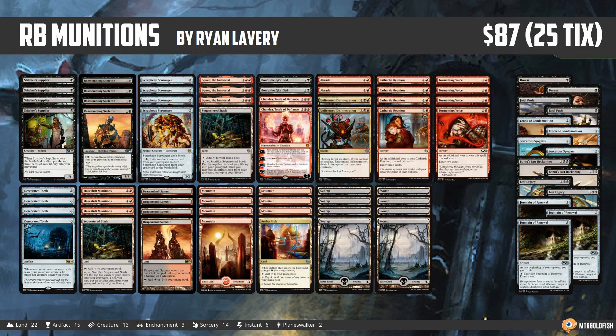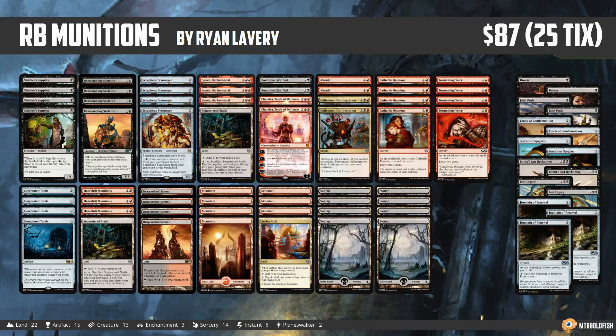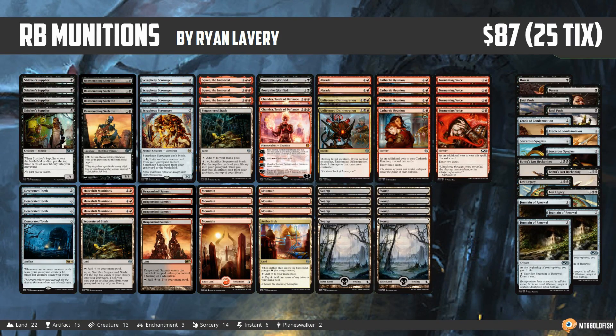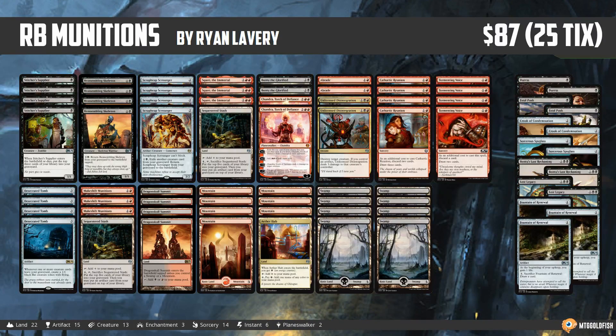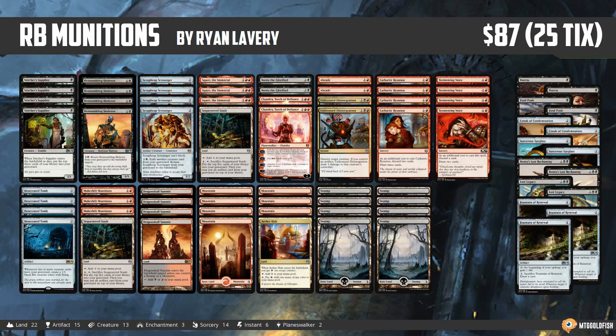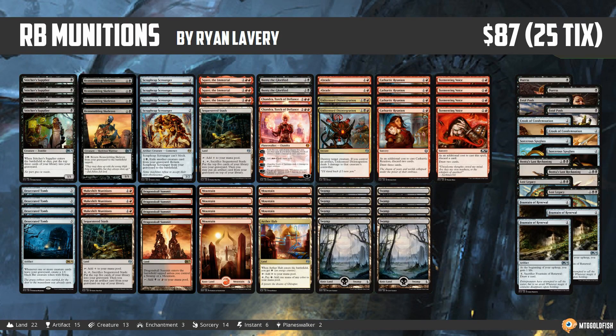Hello everyone, it's Seth, probably better known as Saffron Olive, and it's time for another instant deck tech. Tuesday means it's Type 2 or Standard Tuesday, and while we've been shying away from standard a little bit because rotation is creeping around the corner — it's going to be about a month away with Guilds of Ravnica spoilers happening — I came across a deck that is not only super cool but also super budget friendly. It's only $87.25 ticks, and it's Red Black Munitions, which comes to us from Ryan Lavery, who took it to a top 32 finish at SCG Team Open.